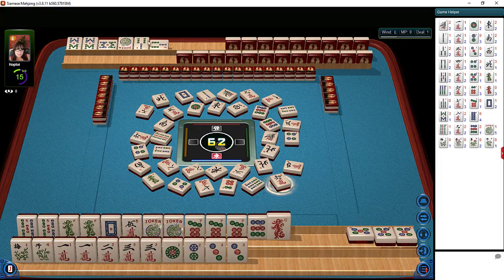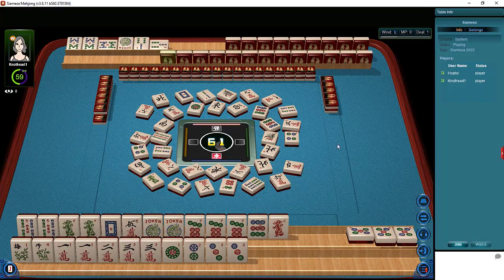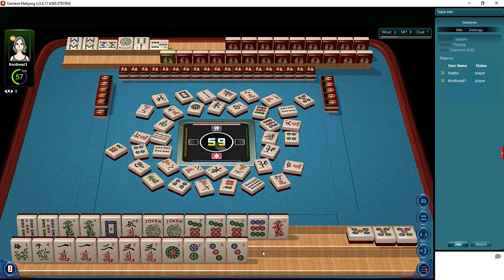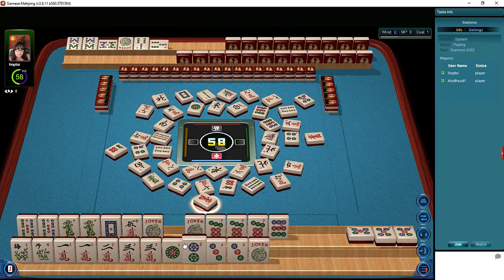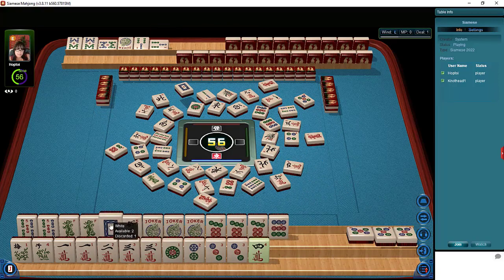We need to pong the five BAM, kong the five crack, and then the white dragon — we need a pair there, hopefully we'll draw it. Maybe we should discard this red dragon right now. I wonder if they're just realizing that there are three BAMs on the wrong rack. So they can still win one hand, but their hand with these BAMs is going to be invalid — they will only be able to win with one hand.